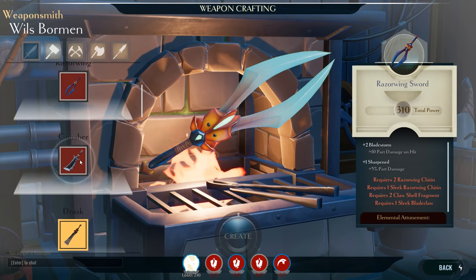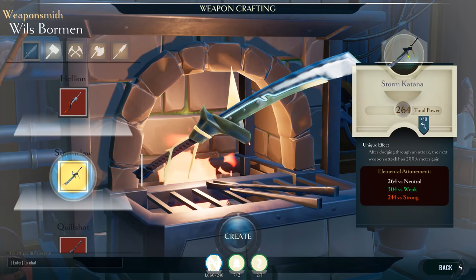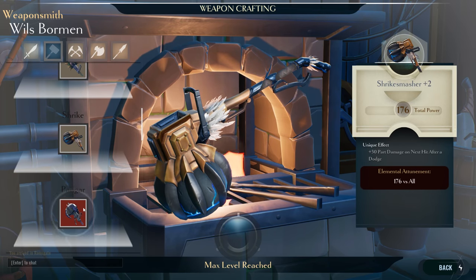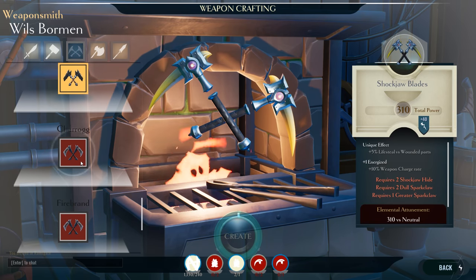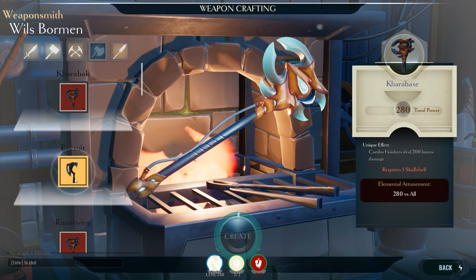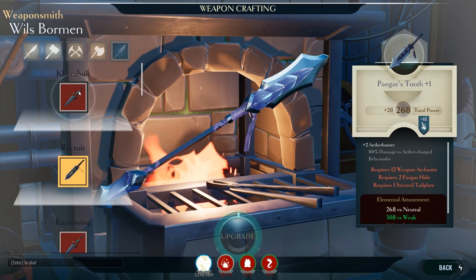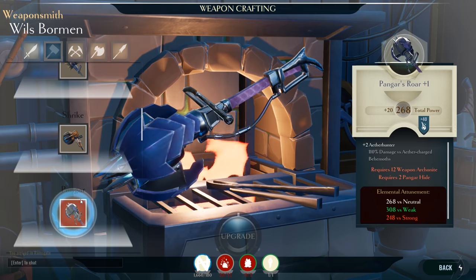At the moment, Dauntless has 5 weapons to choose from. You start with the sword in the tutorial, but you then eventually get access to the hammer, chain blades, the axe, and the war pike. The axe and the war pike come later in the game's progression, but not by much. Thanks to some valuable feedback in the closed beta, which I was a part of, the time to acquire these weapons is just a couple of hours of gameplay.